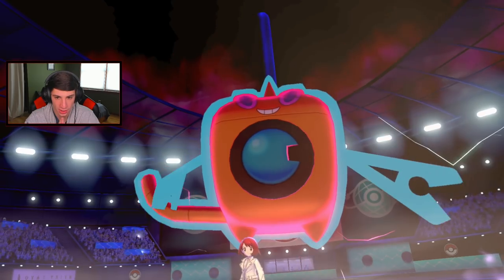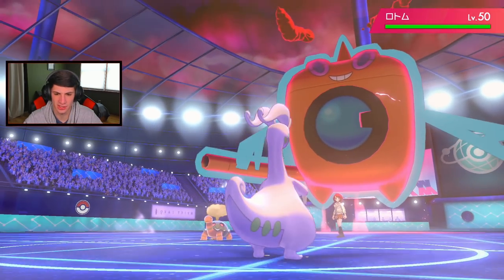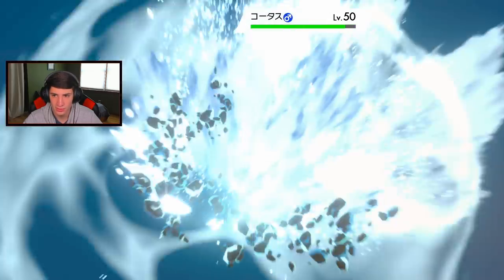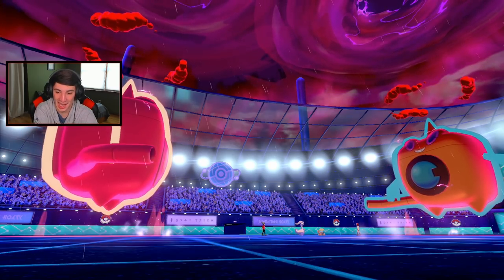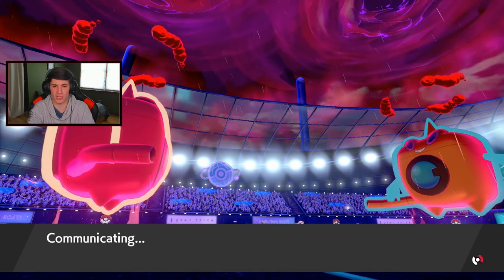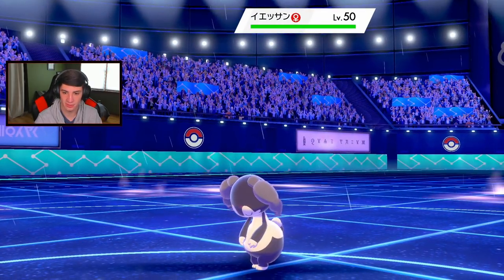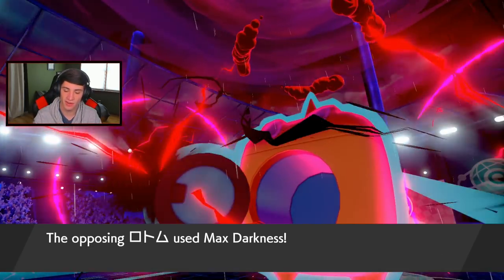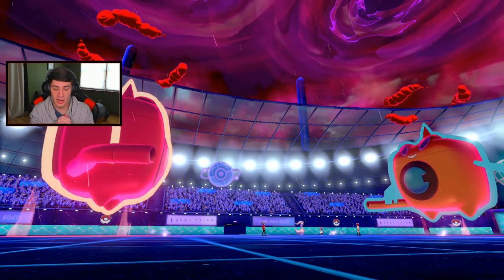It is a Rotom, so we're going water versus water. Maybe I should have Protected here. My Goodra can eat up a Geyser in the rain but it's a little tough. I go for the Sludge Bomb. Rotom doesn't take out my Goodra, good thing I went for Sludge Bomb. I wish that Rotom hadn't gone for Max Guard. He switches out with the Eject Button — that's decent for us because none of his Pokemon are thriving in the sun. Indeedee comes in and we might see a Follow Me.